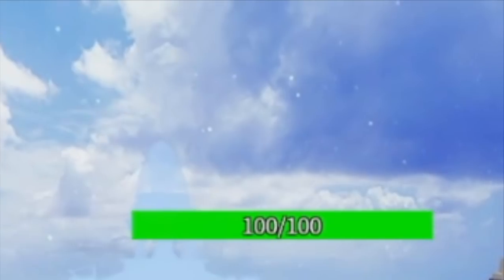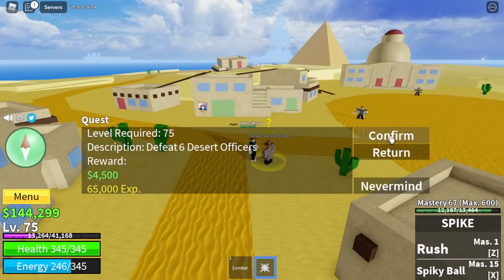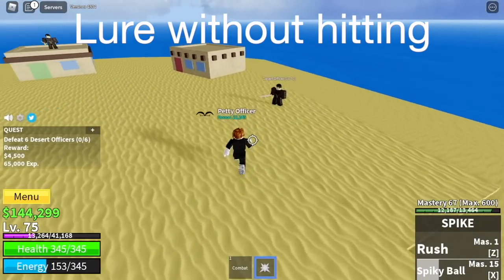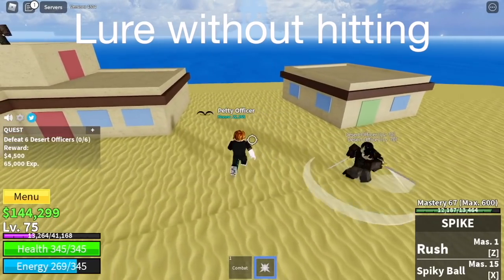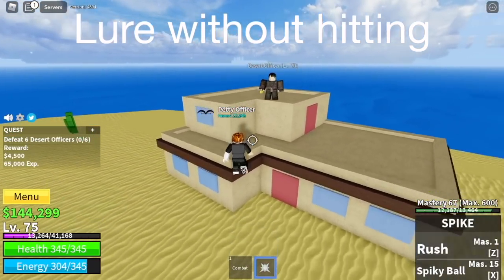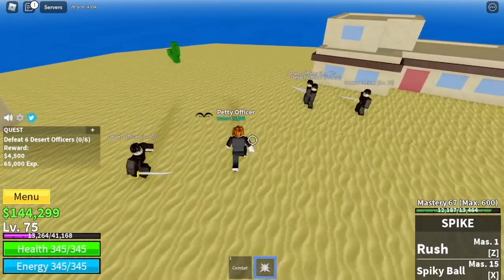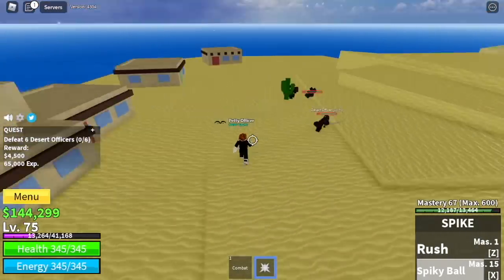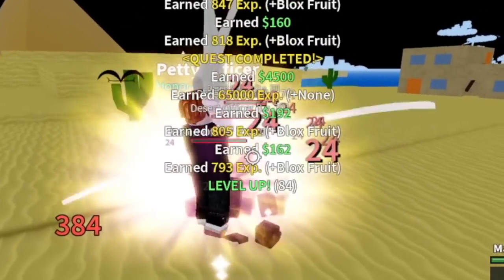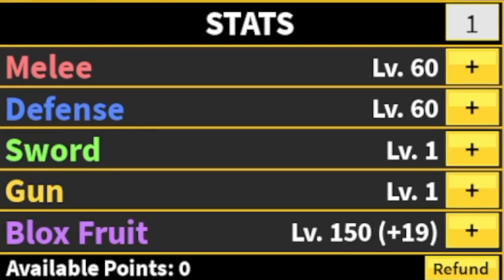Next island is the Desert. We're going to skip the Desert Bandits and go straight with the Desert Officers. Try luring them without hitting them — just go near them. Why? Because if you don't hit them, they won't use their long range attacks. This strategy will really help you in the third sea. Use the SDS strategy. The goal here is to reach level 90. At level 90, stat check: 60 mil defense, Block Fruits 150.